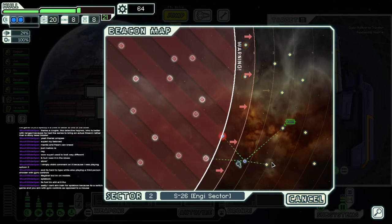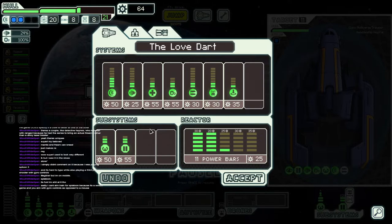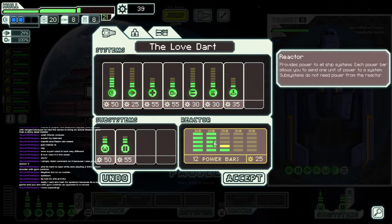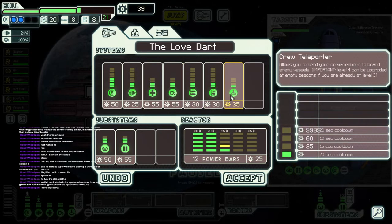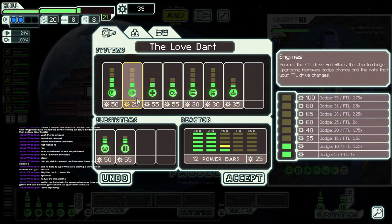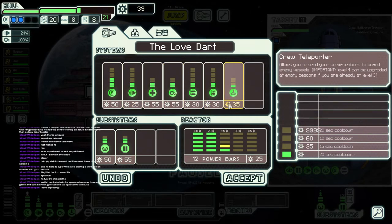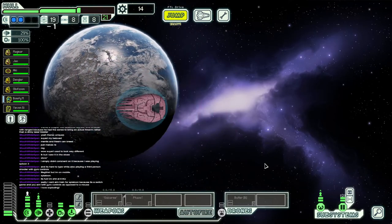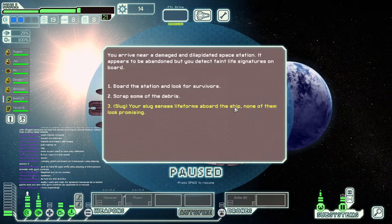Phaser mark one — phasers pierce additional shield layers, dealing ion damage to the first layer of shields as well as additional damage to whatever system it hits. Swanky. We'll try that out, give it a good go. Probably blow up our own crew with it as well. We need more — more everything. Engines — you want more engines? More thrust? We've been okay with the crew teleporter. Let's get an engine upgrade. We've got tons of energy now. You arrived near a damaged and dilapidated space station. It appears to be abandoned, but you detect faint life signatures on board. Your slug senses life forms aboard — none of them look promising. Following your slug's advice, you decide to avoid the station. While waiting for the FTL drive to charge, you skirt around the edge and collect some scrap.